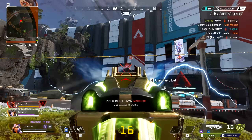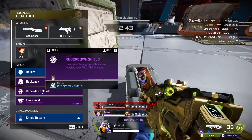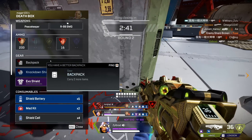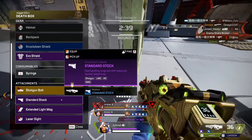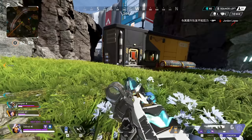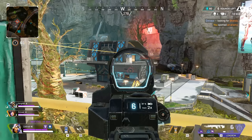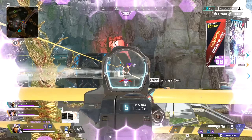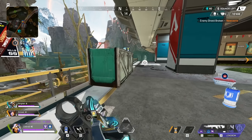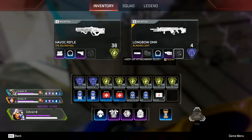I'm gonna use the Havoc straight up from the start — let me finish them off, I need their shields. You did it — thank you, what a good Horizon you are. I'll just continue doing Havoc — I have the Longbow in my inventory too. Healing inside a room, are we? If I had the skull piercer — the headshot multiplier.